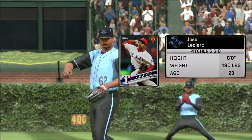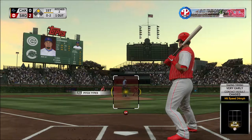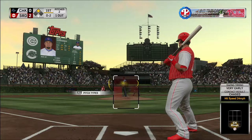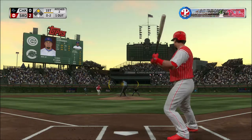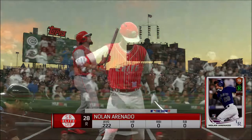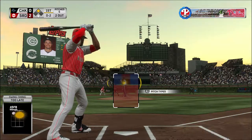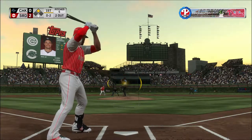Coming to the plate, Kyle Schwarber. The pitcher is Jose Leclerc, a right-hander. Here comes the nothing and two pitch — you can tell he wanted to hold off, but he swings through the inside pitch anyway and he becomes out number two. That's a tough pitch to do anything with.